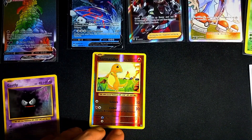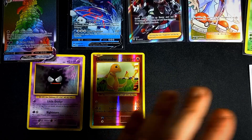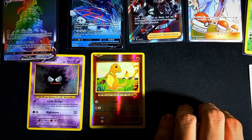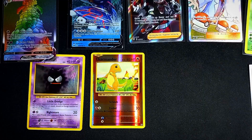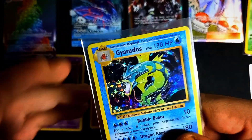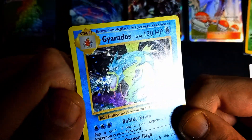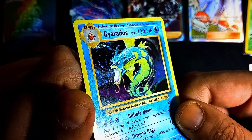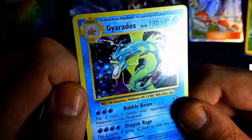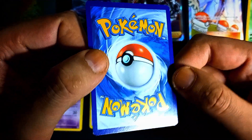I received a discount for the Charmander, got the Ghastly for free basically, and got a refund for the missing Hitmonchan. I did pay extra shipping overall due to the situation. The Gyarados, however — there is one tiny scratch on it, but otherwise it's in pretty fine, decent condition. I would say near mint.